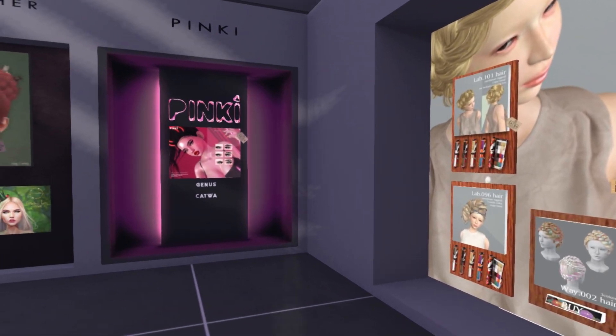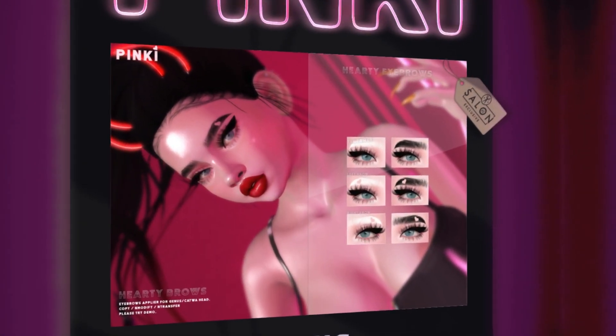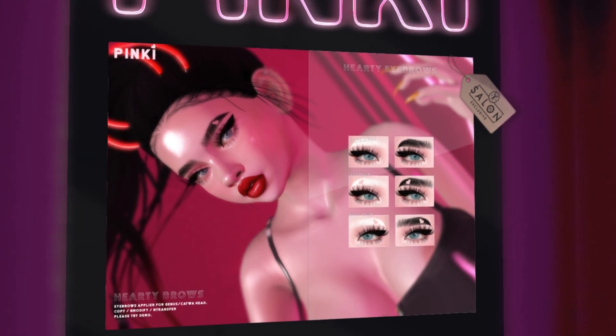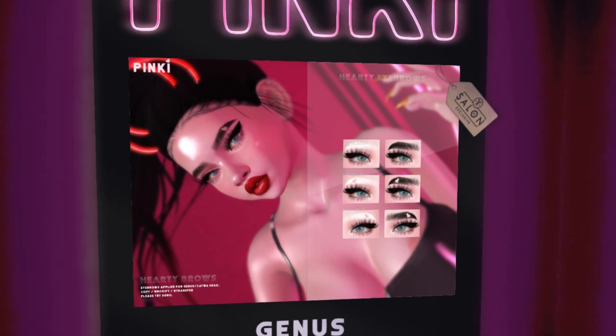We have Pinky next, and it looks like we have more brows. These are the Hardy brows — they have different types right here. I like how messy and large they are. I feel like my friend Jess would like this a lot, and it's for the Genus head.